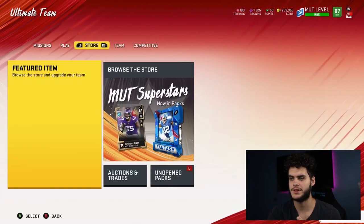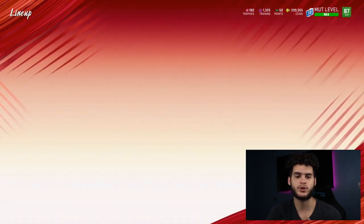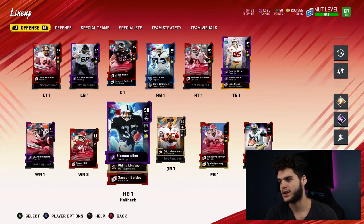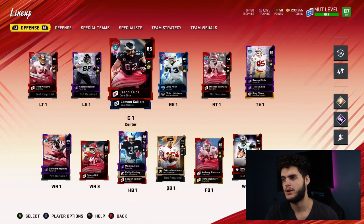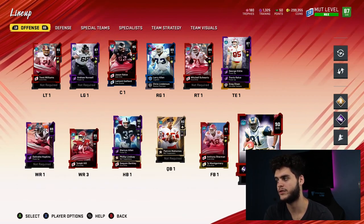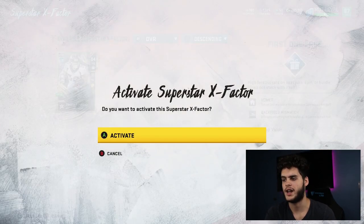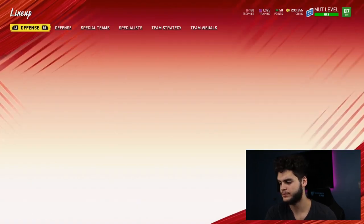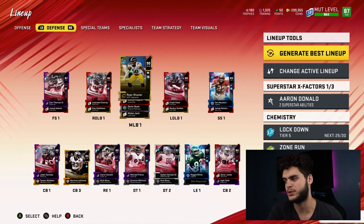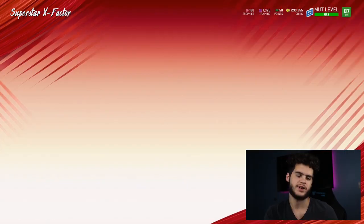You have to come over and go to where the superstar X-factor section is and click to activate them. I have Mahomes, Marcus Allen, and Philip Lindsay — my plan is quarterback, running back, and wide receiver. On defense I have Aaron Donald, already activated. You can reactivate or deactivate by clicking on them again. Make sure you activate, because if you don't, they're not being used — that's super important.